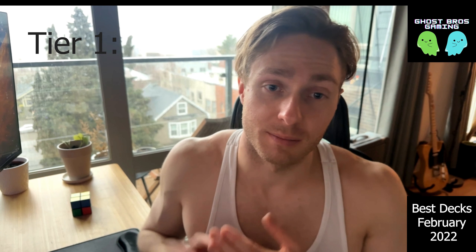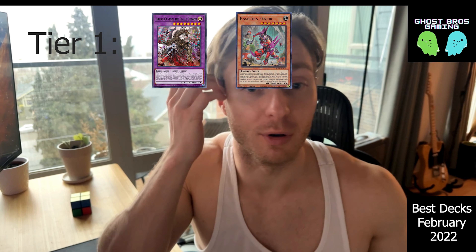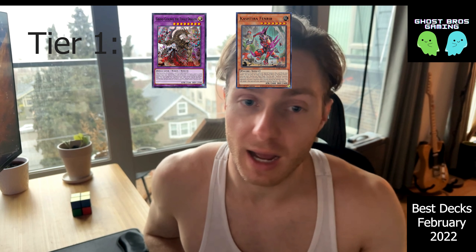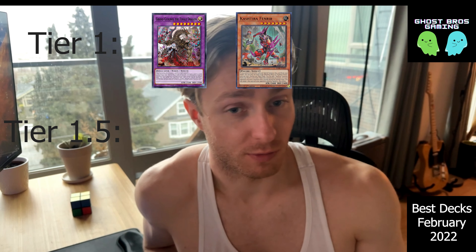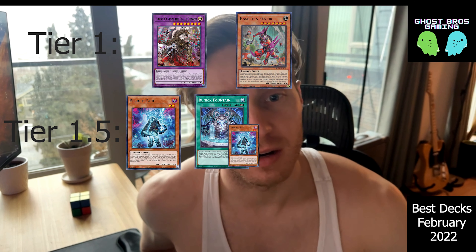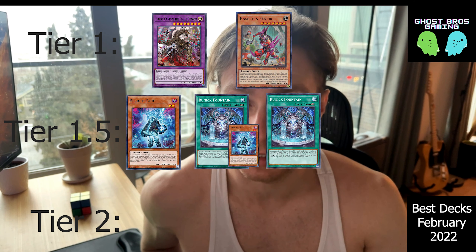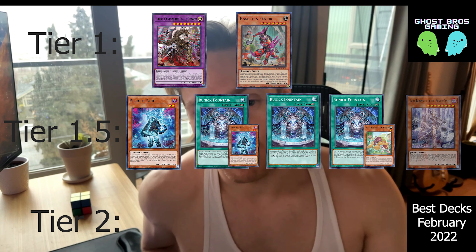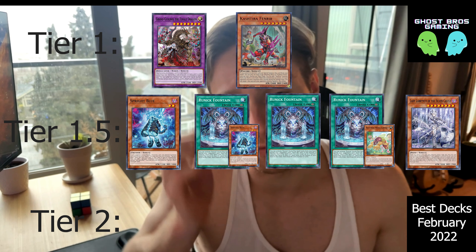To sum up the decks that I think are winners and losers here: at tier one, you're going to have Branded and Kashtira as the two best decks. They received no hits. In fact, they both got support in Photon Hypernova that allows their end boards to be a lot more deadly. For tier 1.5 — decks that have a lot to prove and could either go to tier one status depending on how the meta shakes out, or drop to tier two — are some of the Spright variants. I'll say Pure Spright and Spright Runic are tier 1.5. I'd also put Pure Runic and Runic Naturia in the tier 1.5. And I'm also going to throw Labyrinth here — I think Labyrinth is probably the best of the tier 1.5 decks, in my opinion.